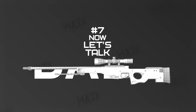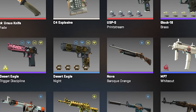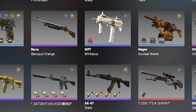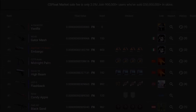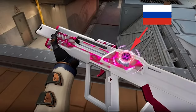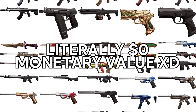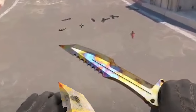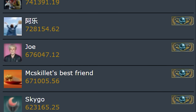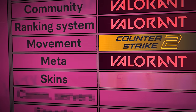Now let's talk skins. I have zero skins knowledge, but even I know that probably more than half of the CS community is in the game because of skins — trading, selling, collecting, buying. Valorant skins are, in my opinion, worthless pixels that will never be worth anything. While in CS2 you have rare knife patterns and cases, and I know that a lot of traders and buyers make a living out of skins in this game. So the point instantly goes to CS.